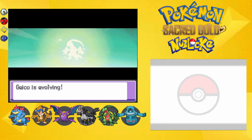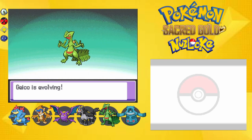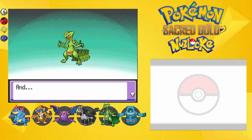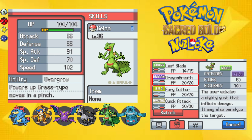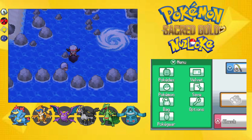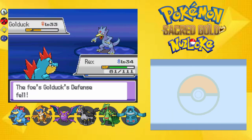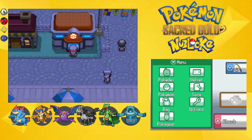I could grind another Heart Scale to get Septile some more moves from the Move Tutor. Gecko wants to learn Dragon Breath — I don't use Pursuit ever. Is it a Dragon type? No. God, look at that Special Attack and especially that Speed. Our team is looking really stacked right now. One more trainer — I thought Stantler was a Psychic type but it looks like it's not.